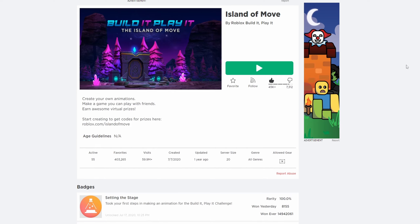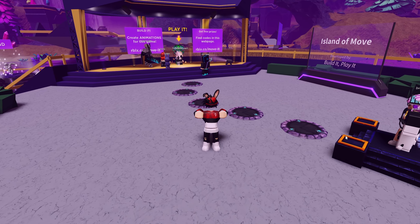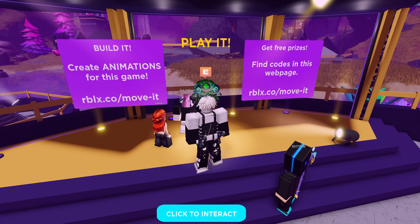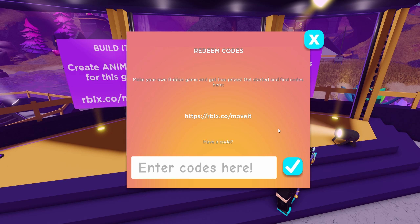Once you redeem those amazing codes for yourself, you want to go into this game called Island of Move. Once you are in this game, you want to go to where it says play, right over here. After this, you want to either click E on your keyboard, or click this to interact. This will pop up and you want to click redeem code. Pay close attention to the screen, because I'm going to type each one of these codes in the code box. I'll tell you guys what they are called, so make sure to look at the screen so you know what to type.